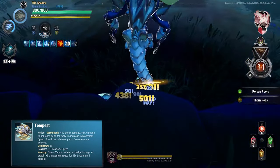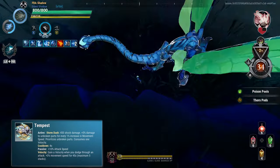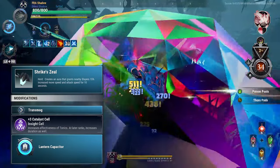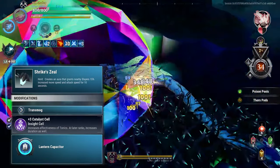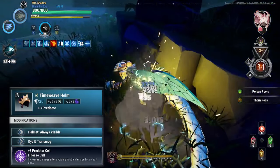For the omnicell we have Tempest. It gives us a little bit of attack speed and when we stack it up it deals increased part damage, so of course you want that — break some parts easy, don't need Sharpen at all. For the lantern we have Strike Zeal to give us increased movement speed and attack speed.